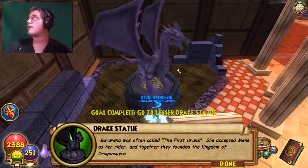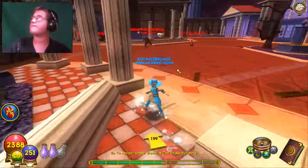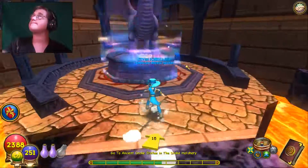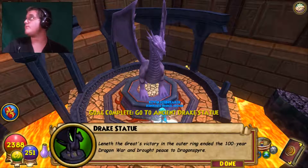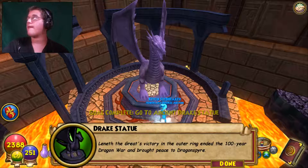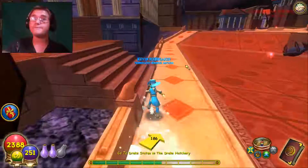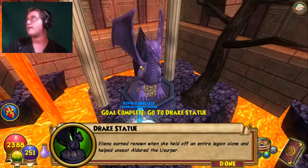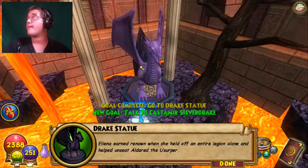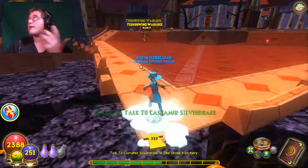First statue: 'Gavarina was often called the first drake — she accepted Mine as her rider and together they founded the Kingdom of Dragonspire.' At the ancient drake: 'Lenith the Great's victory in the Outer Ring ended the 100-year Dragon War and brought peace to Dragonspire.' Third statue: 'Aliena earned renown when she held off an entire legion alone and helped unseat Aldred the Usurper.' Back to Katamir.